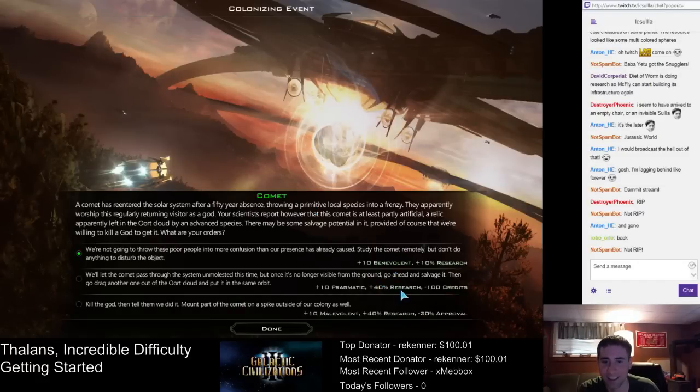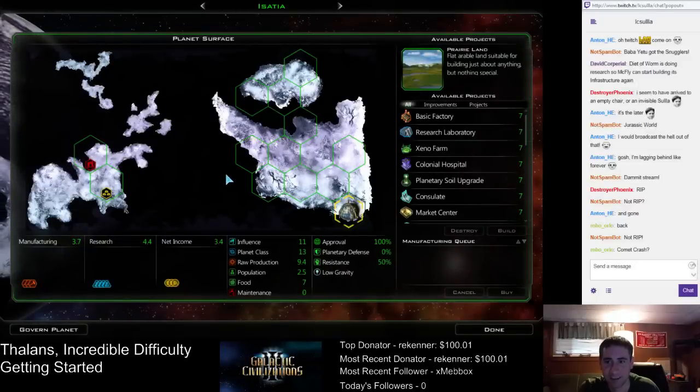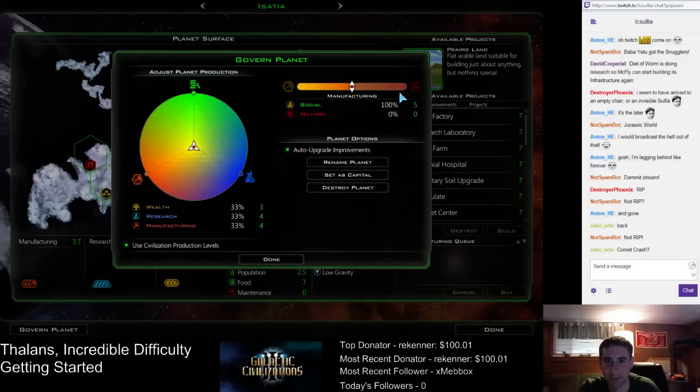Look at this — plus 40% research. Jeez. I would gladly spend 100 credits for that, but I want the benevolent points, not the pragmatic ones. A comet has re-entered the solar system. Scientists report it's at least partly artificial, a relic left in the Oort cloud by an advanced species. I'll take the benevolent option — the pragmatic one's the best here, but we'll take it. I wanted the benevolent points.